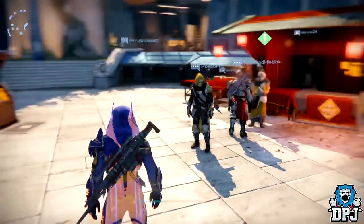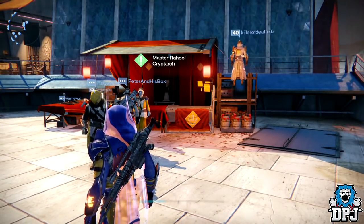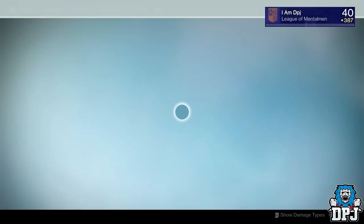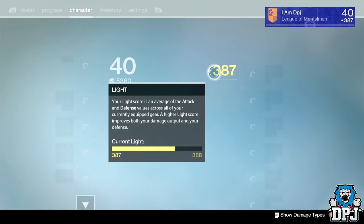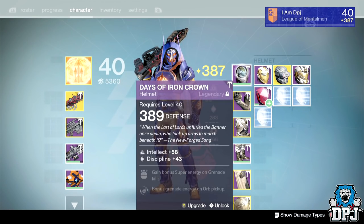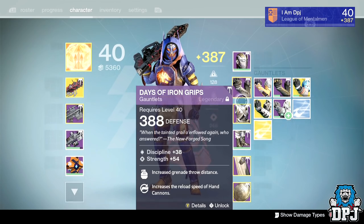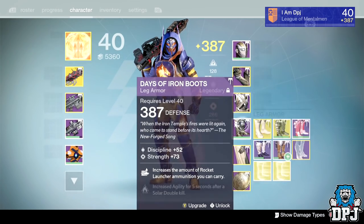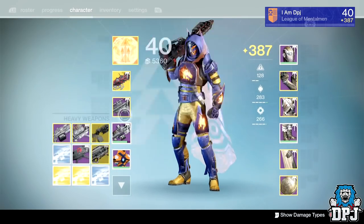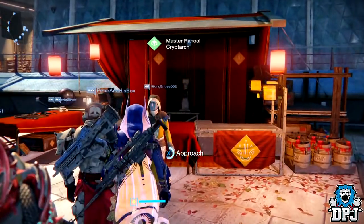I have quite a few exotics but I'm opening 10 to see if I can reach 388. I'm not counting on it — I'm currently 387, almost 388. I have a 389 that dropped from a nightfall, 388 gauntlets, and a 387 chest piece. I'm not sure what the cap is on exotics you decrypt — I've never seen anything drop over 387.